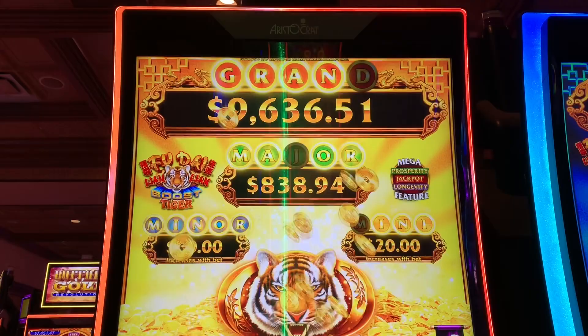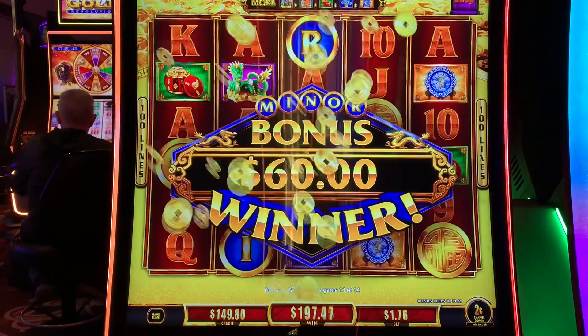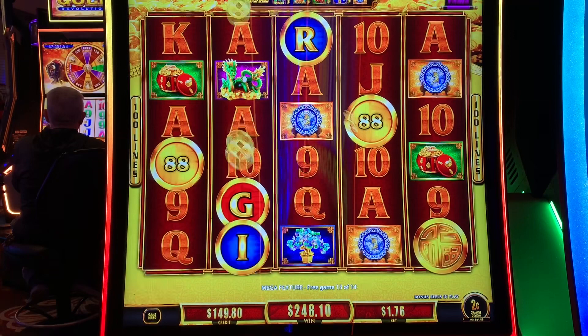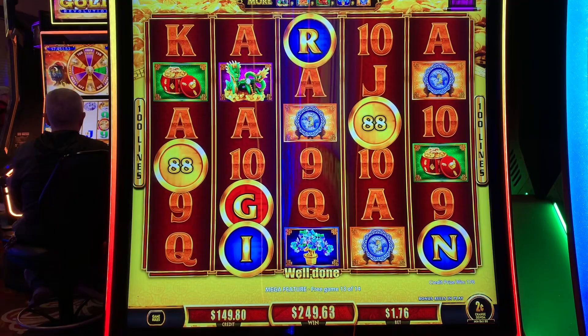Grand and major are eligible now. A red or a green will pay those off, as well as the mini. We still have a couple of coins. Green or red. More extra game. Darn it. This is the last spin — I need extra games.